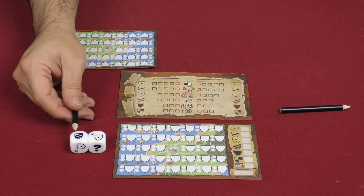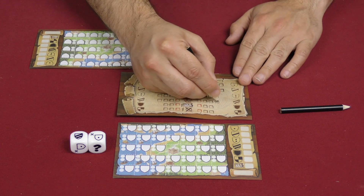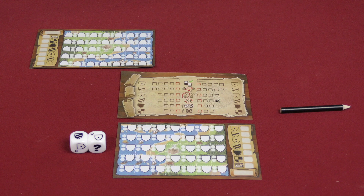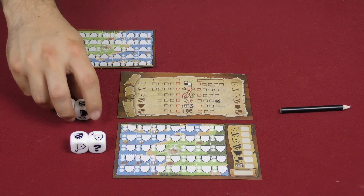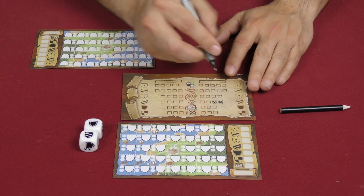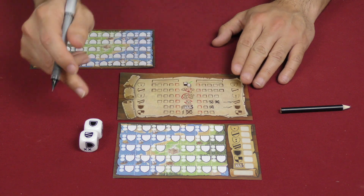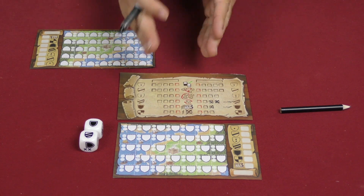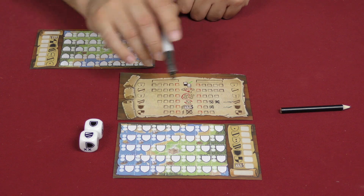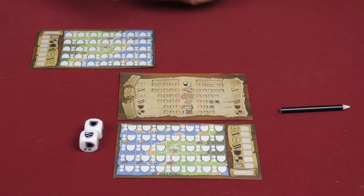One more thing that happens: for every die you take that does not have a dignitary on it, you are going to mark off the shield that matches it on this board. So if I had this shield but no dignitaries on it, I would mark off this square over here. In my second draft, I got these two - neither one had a dignitary - so I would mark off this one and this one, because each is next to the matching shield. This is going to eventually unlock a power for one of the players. If it happens at the same time, the start player is the one who gets it. The powers usually give you a one-time ability in the game.